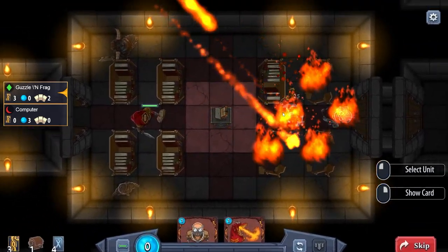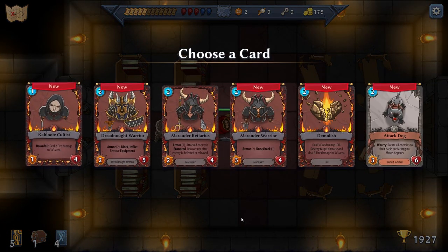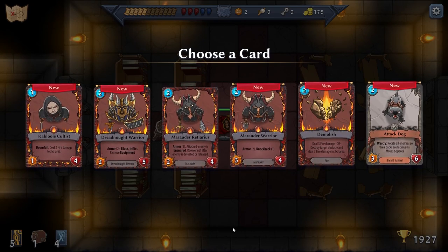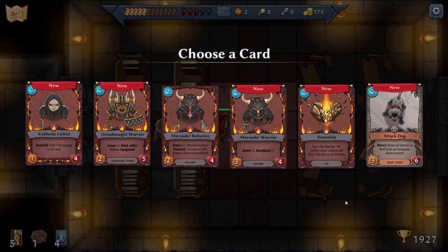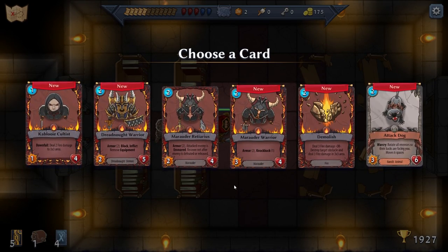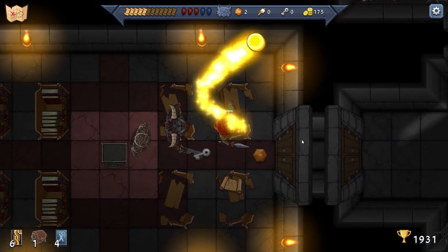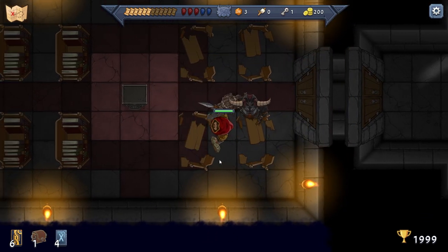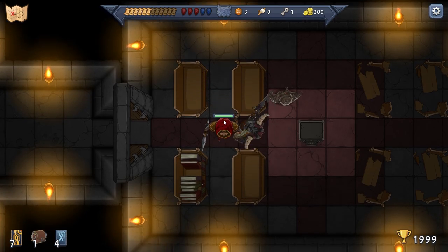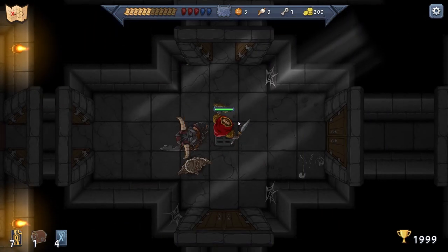It destroys the bookshelves — I did not know that was going to happen. I don't know if that means we lost something. We want a marauder, not a dreadnought. Some good choices: abandoned animal, attack dog. Let's do the marauder warrior — because when we summon marauder units, our warlord gets a benefit. We got the lure. I did not know about destroying these things — oh my God, they have cards! It looks like we missed out on potential cards. I will have to be more careful around the bookshelves in the future.